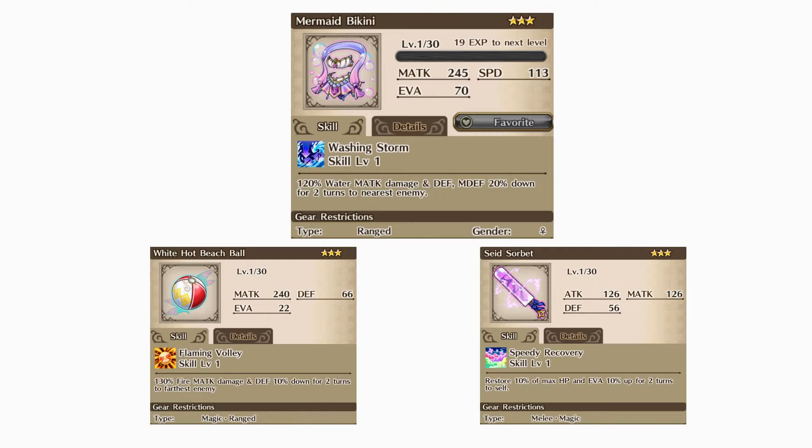I suggest overall between all three gear pieces that you shoot for the White Haunt Beach Ball first, since it's a summer exclusive and it's the better of the two choices. If you already have that 5-star, you can shoot for Mermaid Bikini. The White Haunt Beach Ball is good for specific connects and the Mermaid Bikini is good for connects as well, or if you're facing a team with Niji as the main tank since her resistance to water is pretty low.